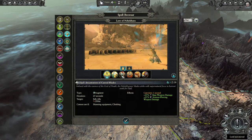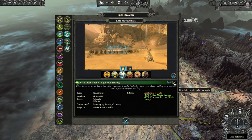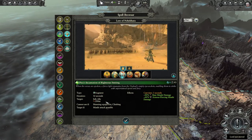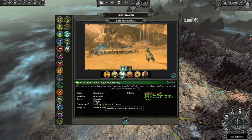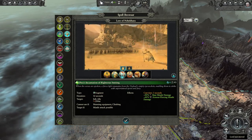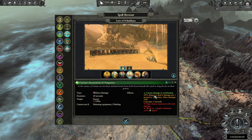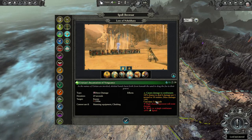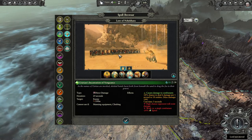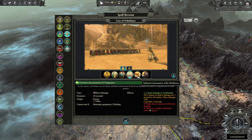I can select lore spells or character-specific spells, and then it will tell me — if I go to, say, the Incantation of Righteous Smiting — the cost, how many turns or seconds before I can cast it again, the target, how it works, the range, the cast time, and the damage. So this is really, really nifty. For example, you can see it causes 6 damage per second to 18 entities — doesn't look like a lot, but units can have a couple hundred health.